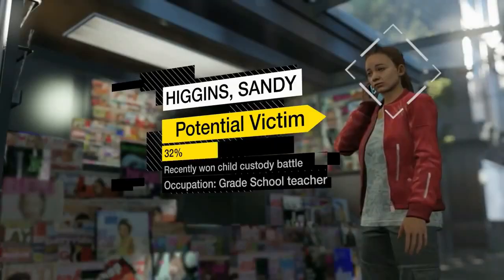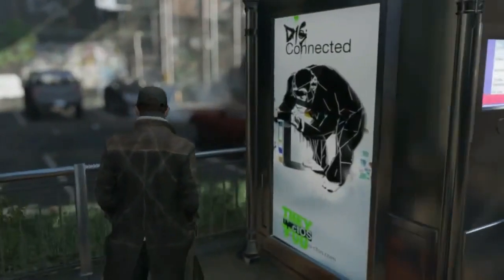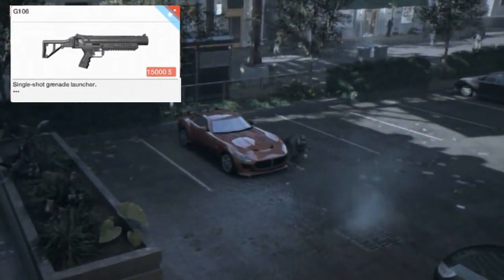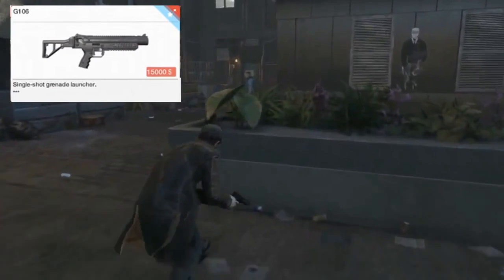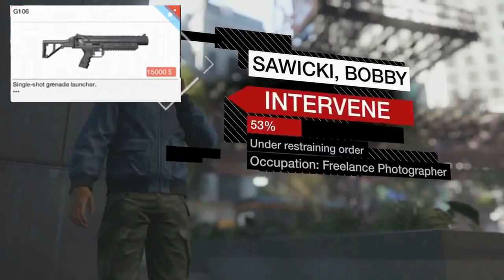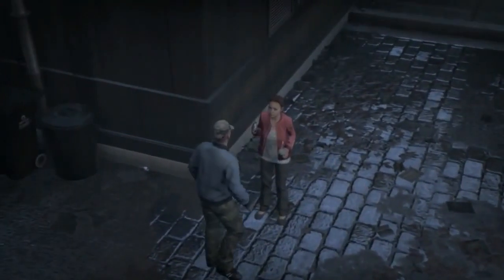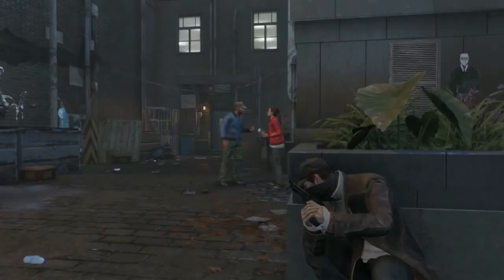Moving on to the grenade launchers. The first one is the G106 — we saw this when Aiden was at the gunsmith. It costs $15,000 and it says 'single shot grenade launcher.' So one shot and boom, the job is done. The second grenade launcher is the GL-94. And that's all the confirmed weapons for Watch Dogs.